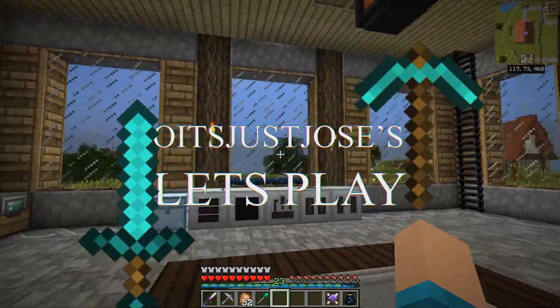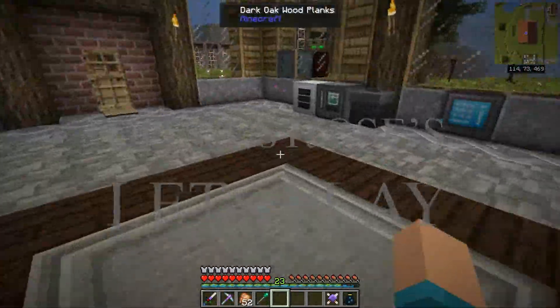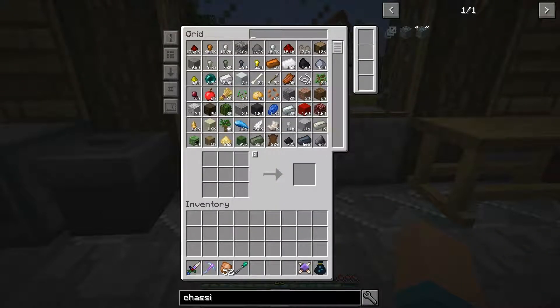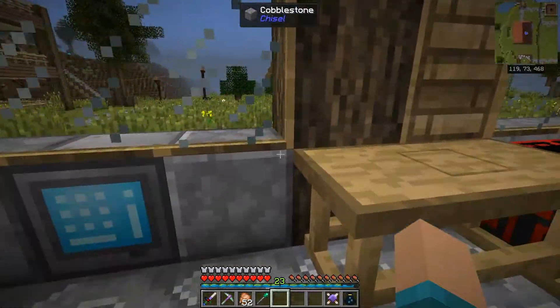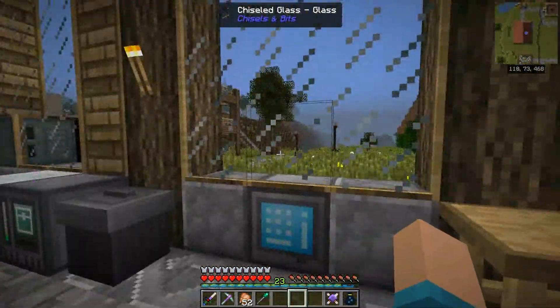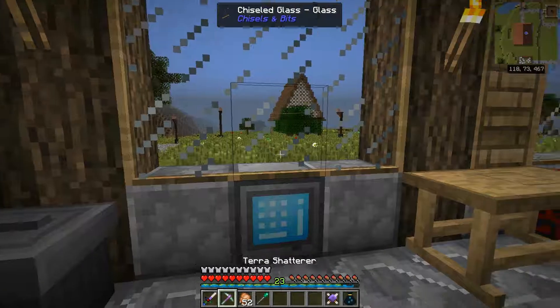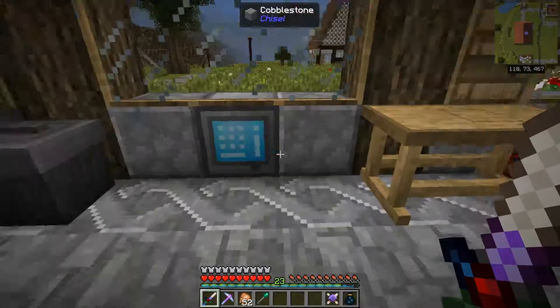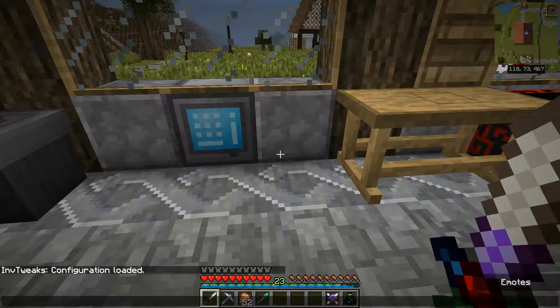What's going on everybody? Welcome back to episode 39 of the single player let's play series. Today I want to get started on something that is long overdue — a proper cobbleworks system. I've already got a little micro one set up. It's not comprehensive and doesn't cover everything a cobbleworks can make, but it covers the things I tend to use the most. It's going to have a turn-off system and a lot of automation behind it. Let's go ahead and get started.